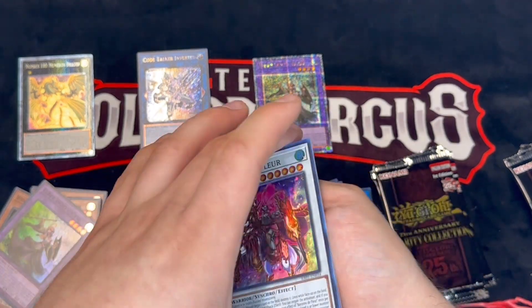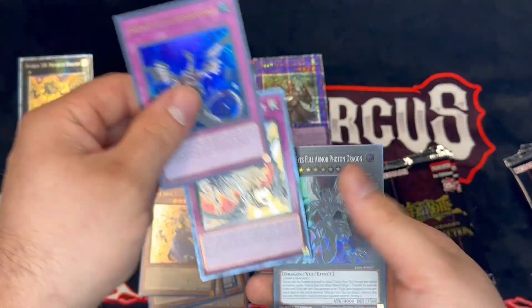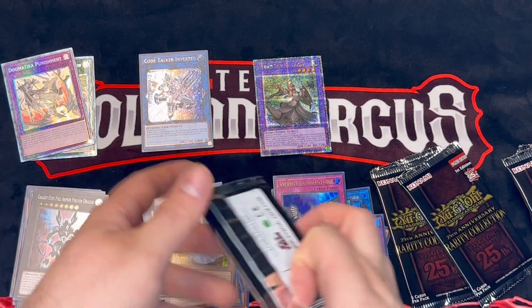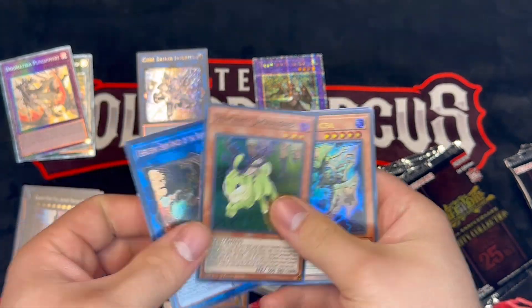Code Talker Inverted — the platinum rares look really weak to be honest. It's just another ulti. We see an Imperm — we'll take that. Oh, Dogmatic Punishment as a CR — I like those. I love the Barones though, I love secret rares.